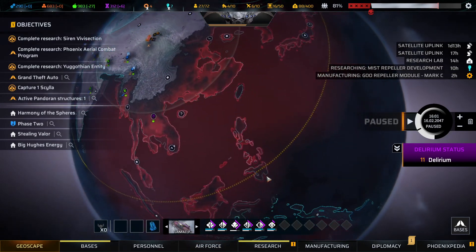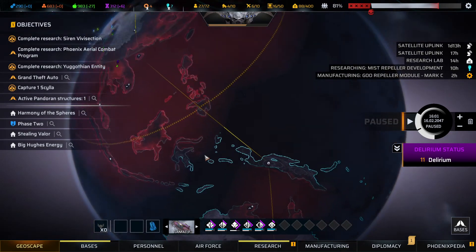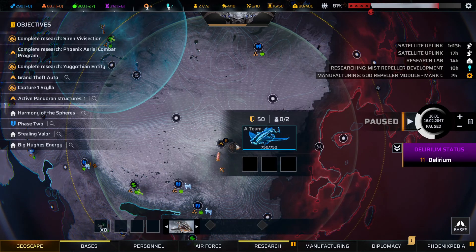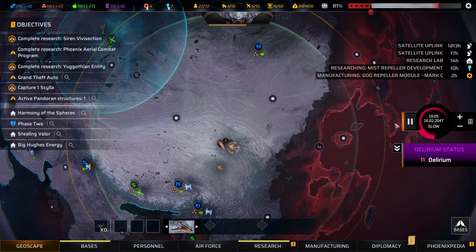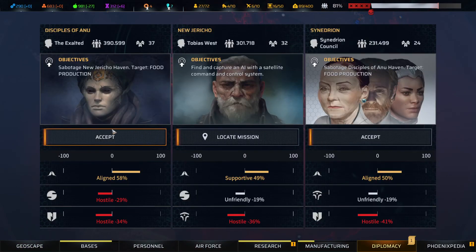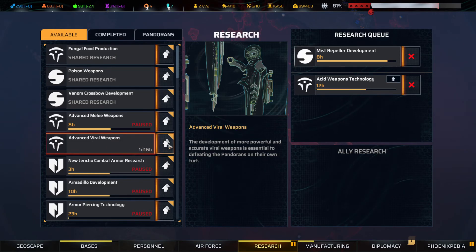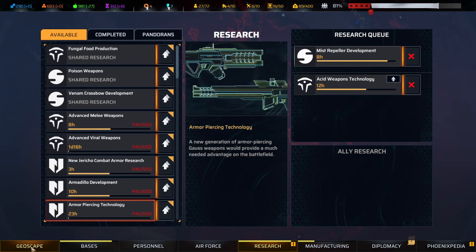This squad is fighting far away — they have to move to this Tiamat, super slow Tiamat. I will provide stamina recovery for the Tiamat. I am sending these six soldiers here — I think it's too far away. My squad will be unavailable for a good time. This Manticore is waiting here. A new research was shared — because we have this diplomacy and the Disciples of Anu already had Advanced Viral Weapons. So I can get this Subjugator — this viral sniper rifle — but for now I am prioritizing these two technologies.